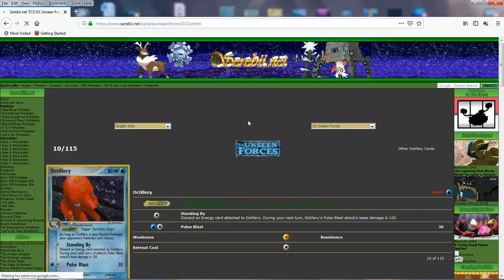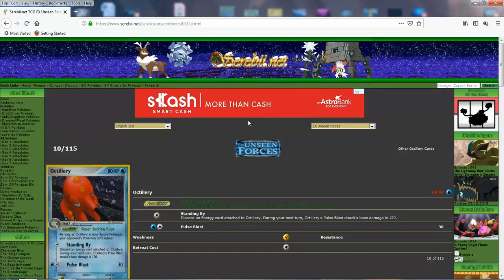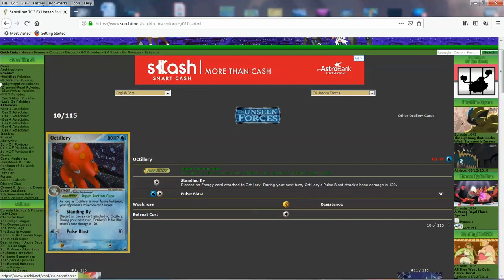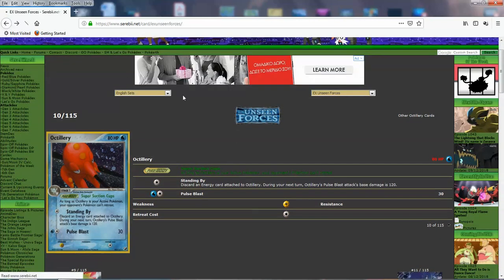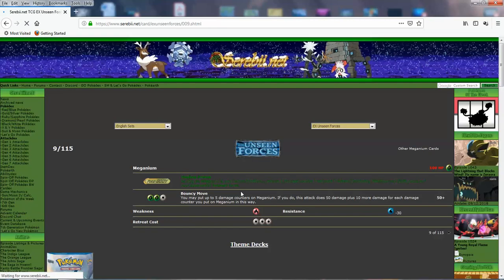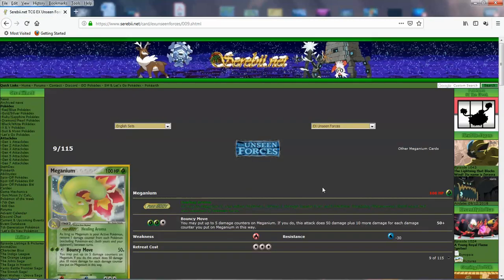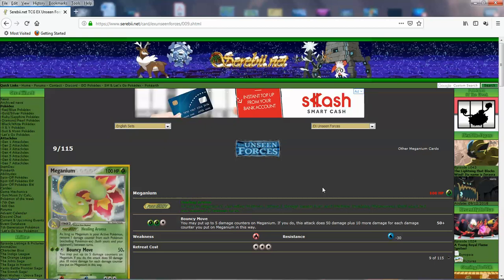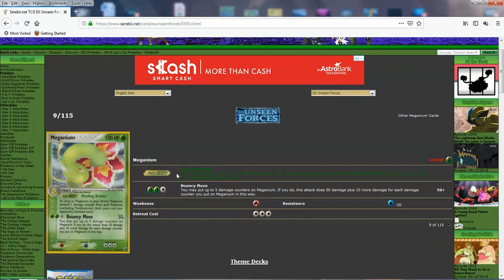Octillery — as long as it's active, your opponent's Pokemon can't retreat. The regular Meganium: as long as Meganium is active, remove one damage counter from each of your Pokemon between turns — but you also heal your opponent's Pokemon too. And Bouncy Move: you may move up to 5 damage counters from Meganium to your opponent's active Pokemon; if you do, that's essentially 100 for 3 if you want to hit yourself for 50. 100 HP is kind of low though.